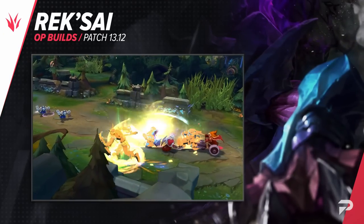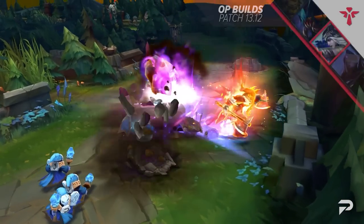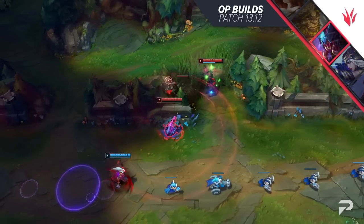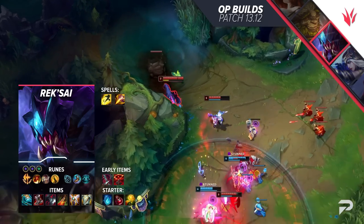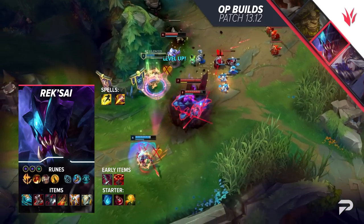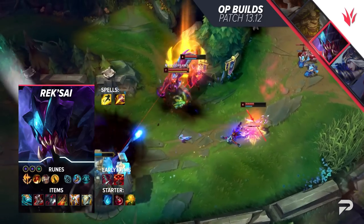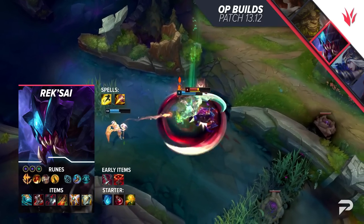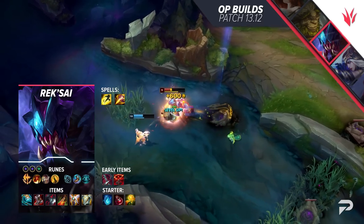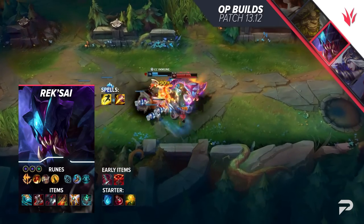Another champion zipping into the same item as Belveth is Rek'Sai. She loves Stridebreaker and goes for a heavy bruiser approach rather than the old Prowler's Claw or Youmuu's Ghostblade assassin identity. For runes: Conqueror, Triumph, Alacrity, Coup de Grace, Magical Footwear, Cosmic Insight, Double Adaptive, and one health shard. You're no longer a one-shot wonder — now you're a fully-fledged bruiser that still one-taps people. Get Blue Smite and Stridebreaker with Black Cleaver, Sterak's Gage, Guardian Angel, and a situational item like Serylda's Cage, Anathema's Chains, or Abyssal Mask against heavy magic damage.